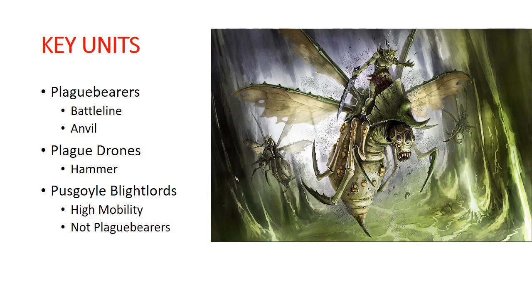The units that we're probably going to be using these on are our plague bearers, which are typically going to be our battle line and a really strong anvil unit. We can pop off some serious attacks with them here and there. Your plague drones are primarily your hammer unit, and your Pusgoyle Blightlords have high mobility in conjunction with the Lord of Afflictions. They can hit just about as hard as plague drones, but they're not plague bearers, so they won't be benefiting from Spoilpox Scrivener — only Sloppity Bile Piper.